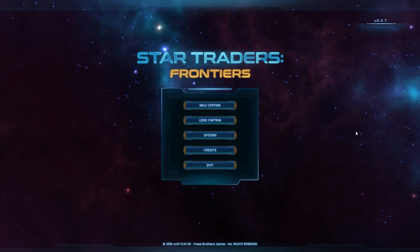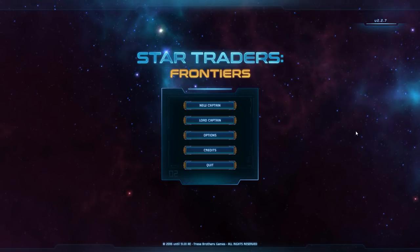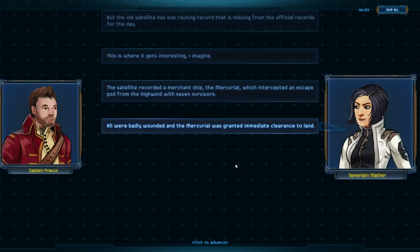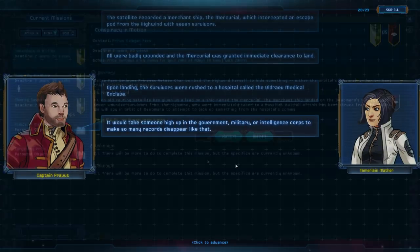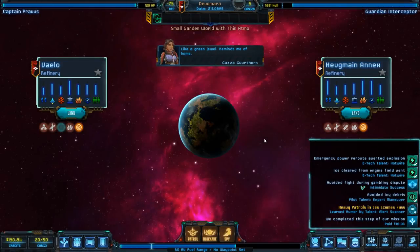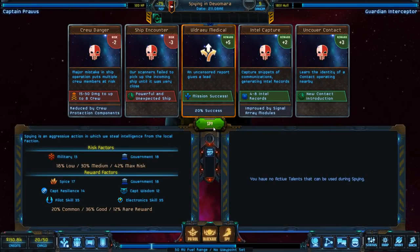This game definitely has a lot of potential and it will be interesting to see how it develops in the future. Star Traders Frontiers is the successor to the Treece brothers' mobile game, Star Traders RPG, and as a result the game has heavy sci-fi RPG elements to it, but it also mixes in a roguelike procedurally generated world and adds in turn-based combat, both in space and on the ground.